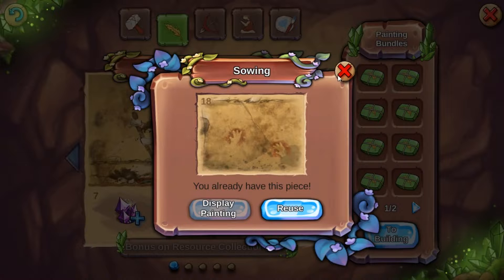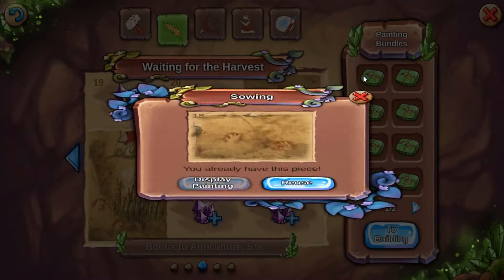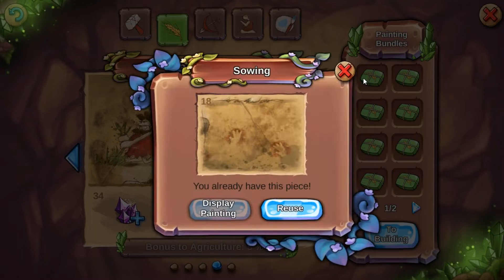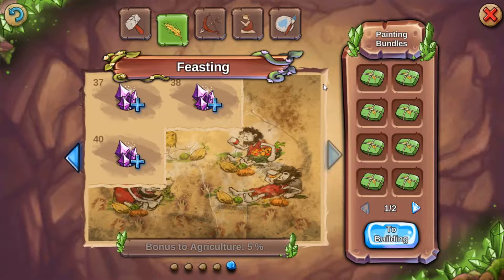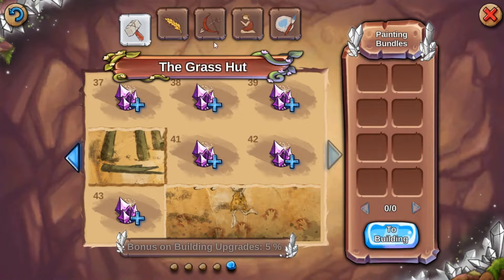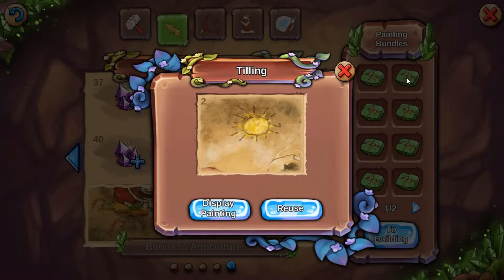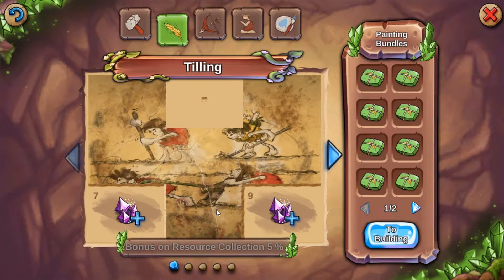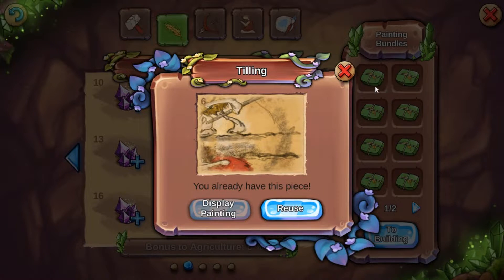Now, it says reuse — but does it say reuse on this one? I just want to make sure. There's no... it doesn't go anywhere. And they don't show up in other places — you can't cross-use them. Now this one says 'Display painting,' which means I do not have it.